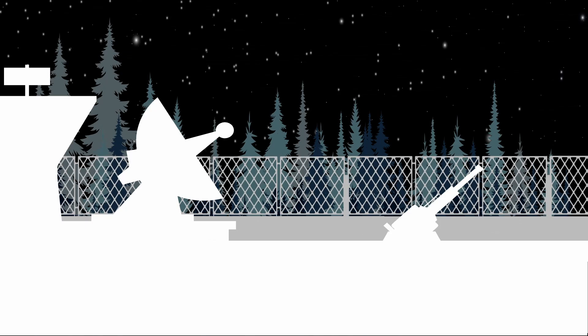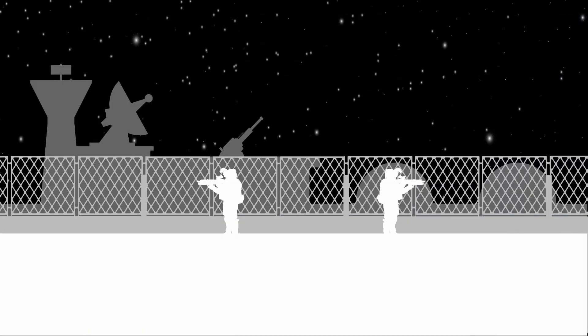Watchtower, this is Sentry 5. Possible movement in Sector 8. Going to investigate, over. Copy Sentry 5. Backup standing by. This radio call changed the state of nearby guard NPCs, putting them into a heightened awareness mode that would make them more responsive to subsequent stimuli.